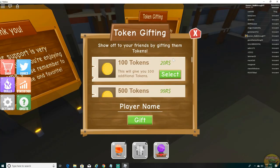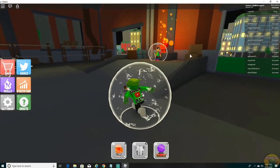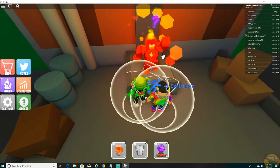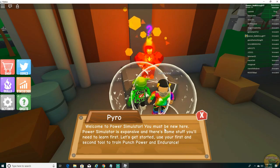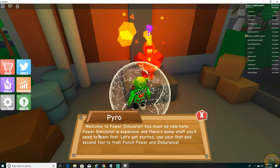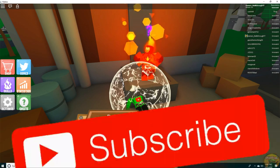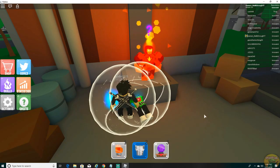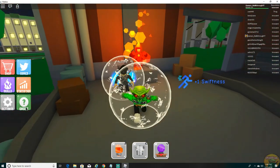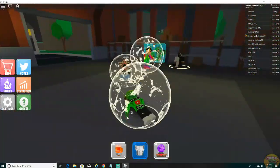You can actually select and give tokens to players. Let's go ahead and talk to this guy — this is basically like any other superhero game. Let's see what he has to say; it's probably just a quest or a skill or something we have to do to get. So we have to train our endurance and our punch power. Let's go ahead and do that real quick. We have to train our endurance and punch power — alright, I'm gonna go ahead and do that right now.